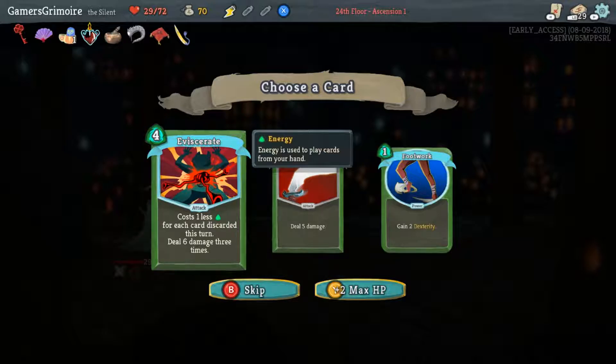Eviscerate deals six damage three times — I think she's probably right, go with Eviscerate. Slice is free, that's true, but Eviscerate's upside later on is probably gonna be better. Should we take the max HP instead? We're at 29 out of 72 — we probably want the higher damage upside.